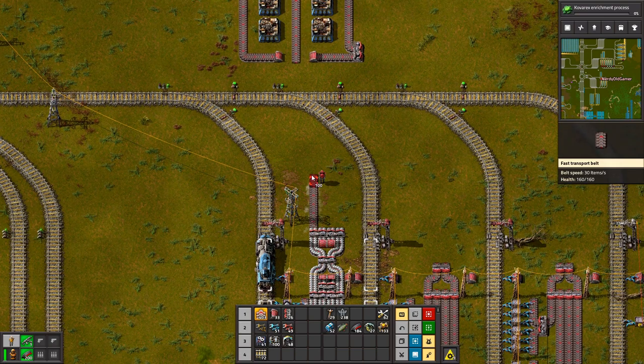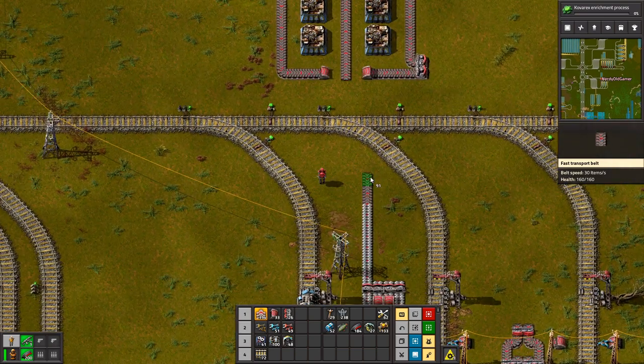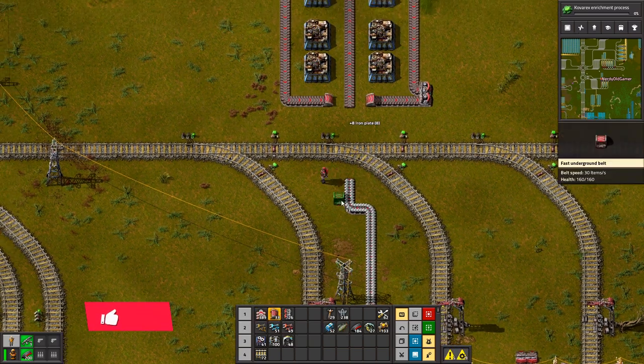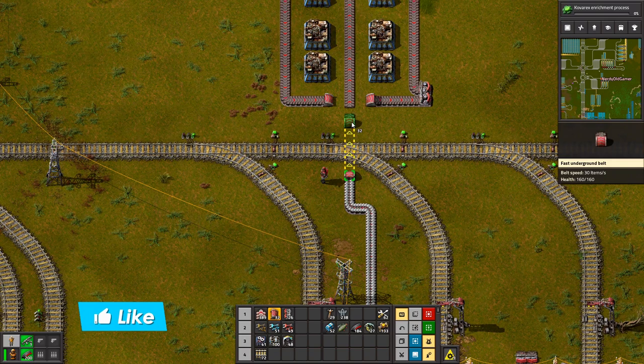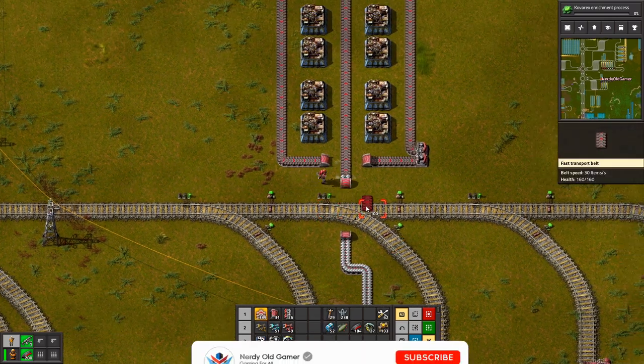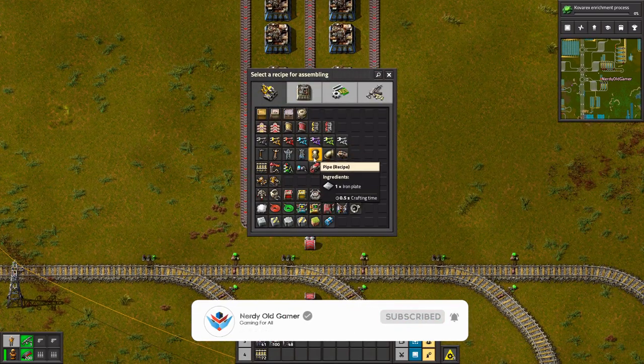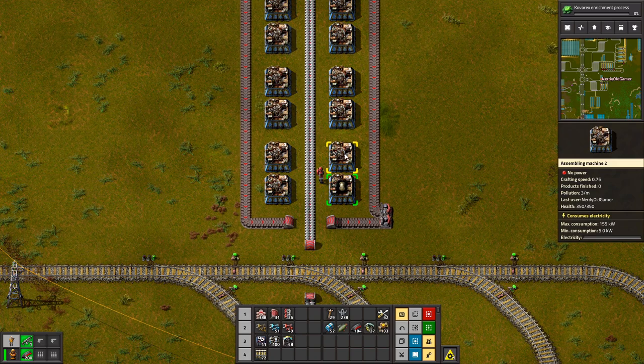And I'm going to remove all the... power poles doing the thing they're supposed to do, and put them down by blueprint. There we go. I also need some...